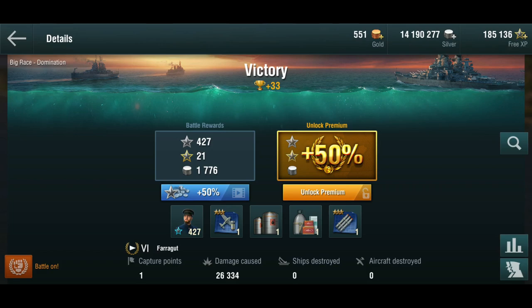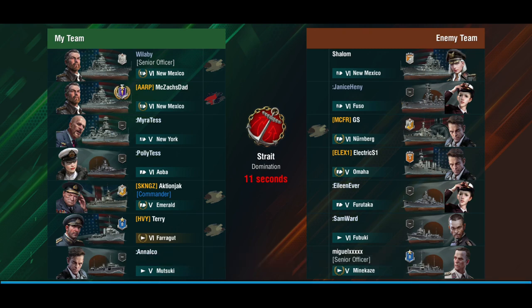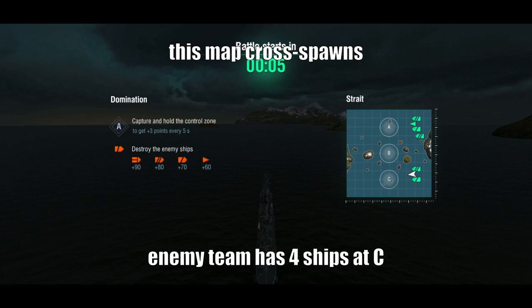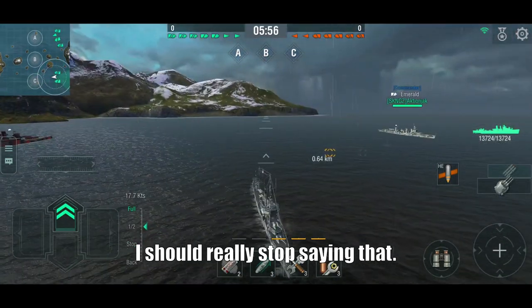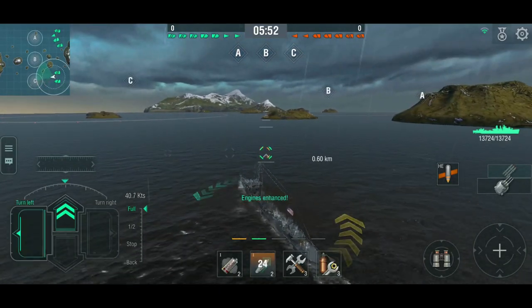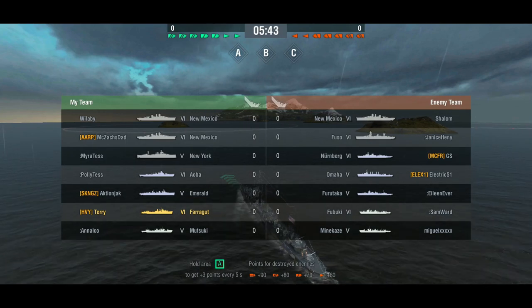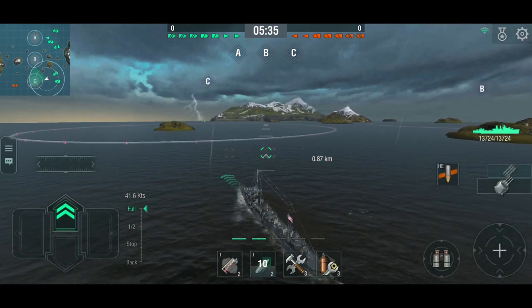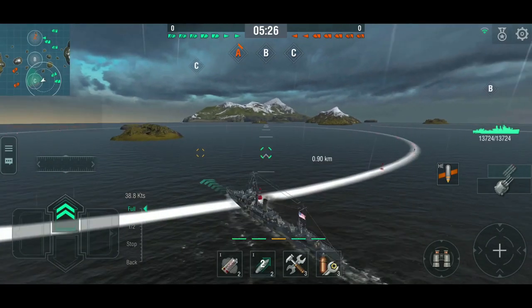One more game — a couple more players, another Nuremberg, an Omaha, a Minikaze, and a New Mexico on the enemy team. We've got four people on the other side — I'll probably run into the Nuremberg with my luck. I have a New Mexico and Emerald with me — almost all human players, so I should get some backup. I'll go out and spot for them. There's a bot Fubuki and the Nuremberg in the area. Sticking with HE to try to set something on fire.